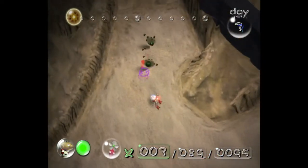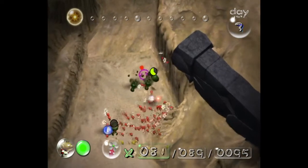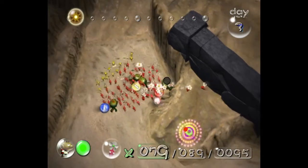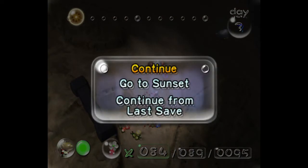Keep a couple Pikmin with you so you can start killing these shearwigs while you're killing that blowhog. Just like the sheargrubs from day 2, you're going to want to throw them on the head, because if they grab a Pikmin and it's in their mouth they will kill it before they die. Although if they get to half health they'll start flying — in which case stand under them, and if you hit them with a Pikmin from the bottom that will one-shot them as well.